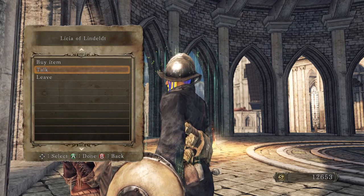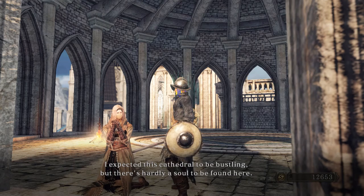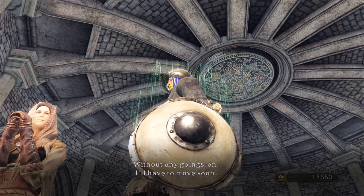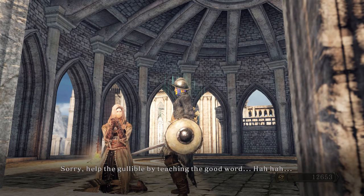Is she a noble character? She says 'I expected this cathedral to be bustling, but there's hardly a soul to be found here. Without any goings-on, I'll have to move soon to a place I could help the gullible by teaching the good word.' So she seems like she wants to manipulate people.